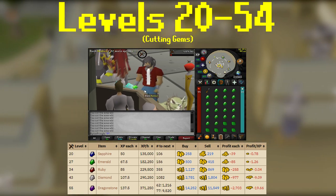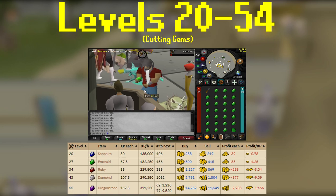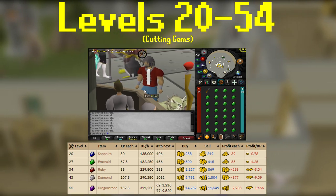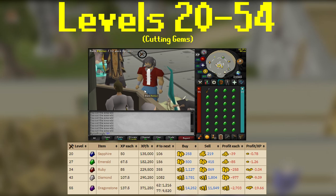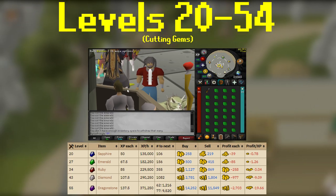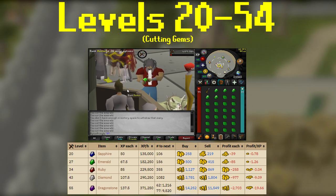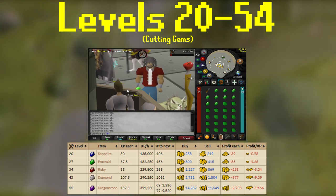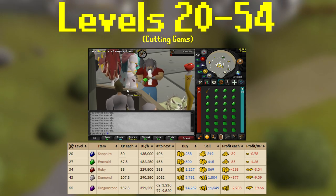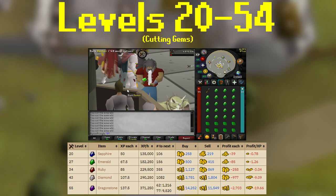So we're going to start at level 20 and cut about 106 sapphires to get to 27 crafting, then we will do 156 emeralds to get 34 crafting, and then a whopping 1,536 rubies to get to level 54 crafting. Obviously going from 34 to 54 will take a little chunk of money, so if you're not willing to, you can stick with doing sapphires as they cost less money — it'll just take a smidge longer. The XP rates of sapphires are still 100k XP an hour. Going from 34 to 54 will cost you around 700k, maybe 500k — it depends on how the market is doing that day.